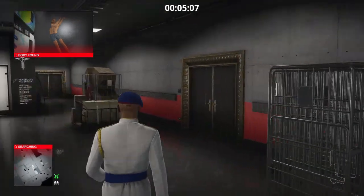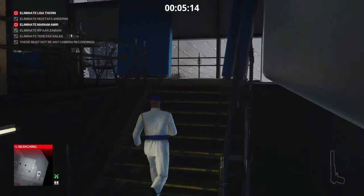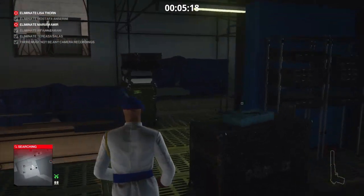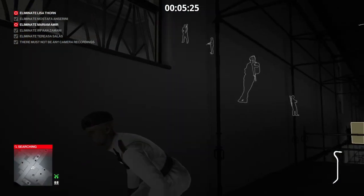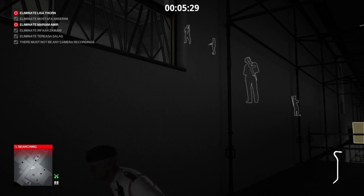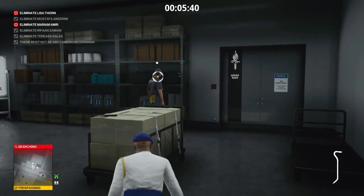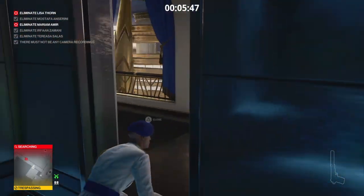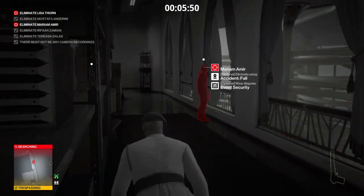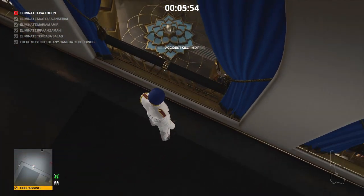Our next target must also be eliminated with the event security outfit. They're upstairs near the penthouse area and are a janitor. We retrace our steps back upstairs the same way we came down, grab a crowbar as a melee weapon, and wait for a guard to move left before jumping up onto the penthouse floor. We enter the storage room, render the janitor unconscious so he doesn't see us, go into the server room, and on the other side we find a balcony where our target is standing. Over the balcony they go.